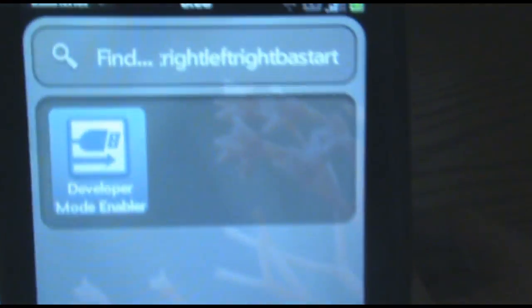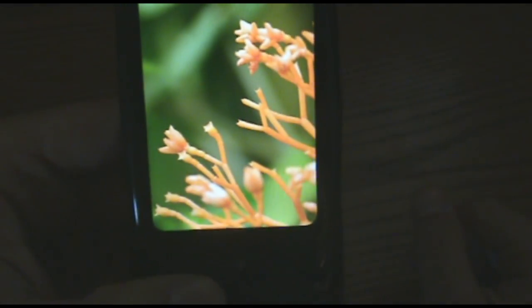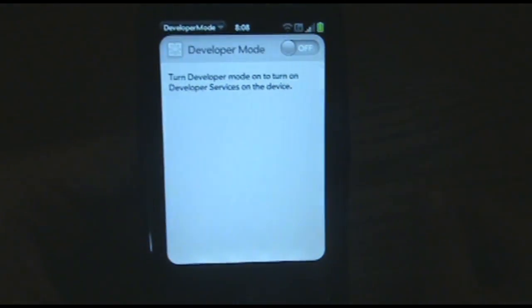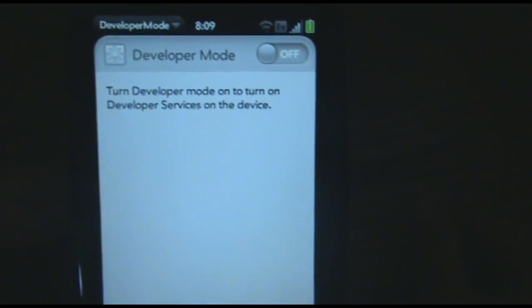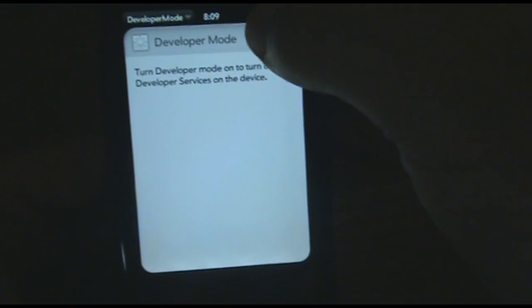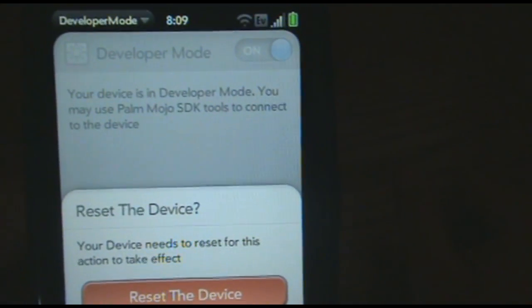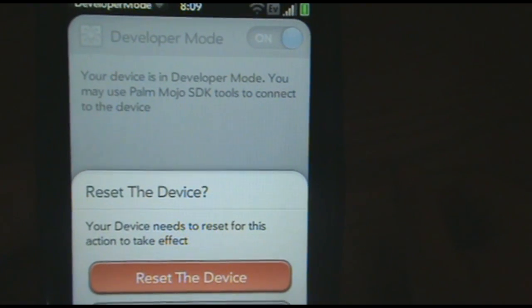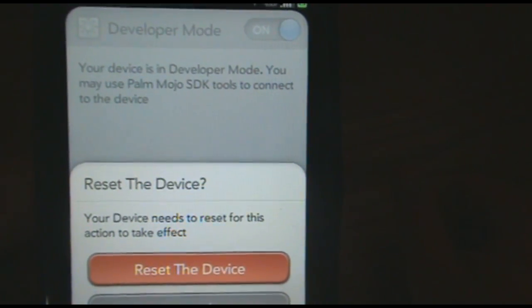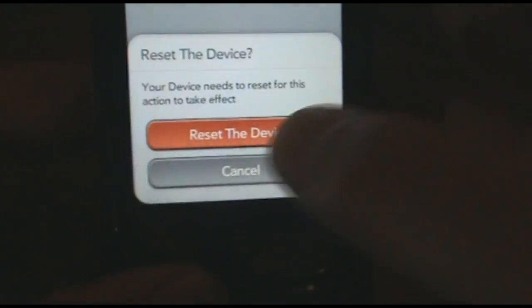And then you see you get developer mode enabler. Press on that. Developer mode — turn developer mode on to turn on developer services on device. Your device is in developer mode. You may use Palm Mojo SDK tools to connect to the device. Reset the device — your device needs to reset for this action to take place.